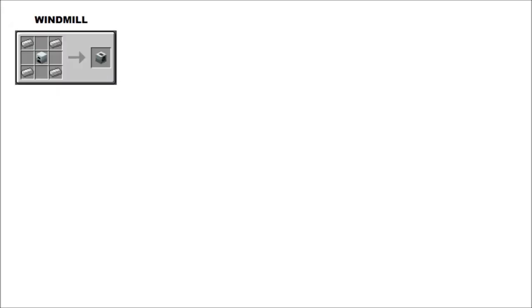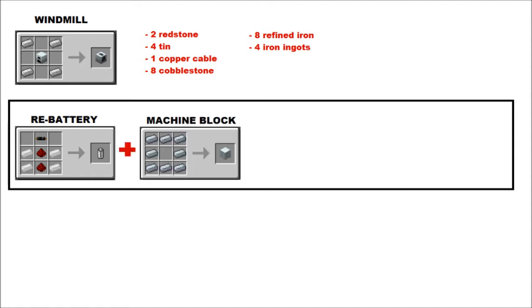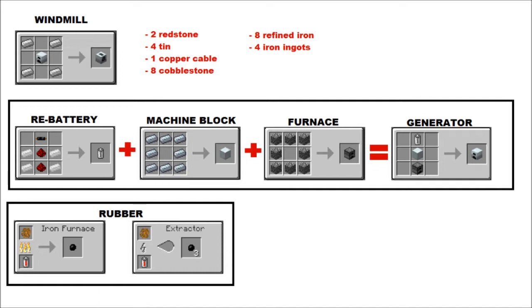Okay, so a windmill. For this you need 2 redstone, 4 tin, 1 copper cable, 8 cobblestone, 8 refined iron, and 4 iron ingots. To make this you need a RE-battery. Then you make yourself a machine block, then throw in a furnace to make a generator. Then you put 4 iron ingots around the generator as shown at the top.